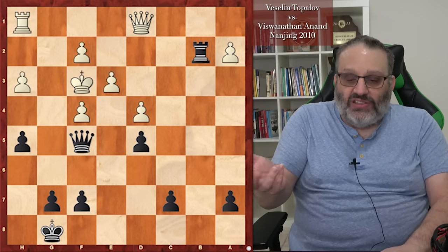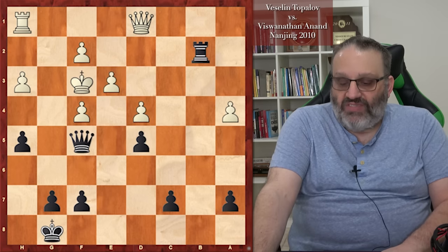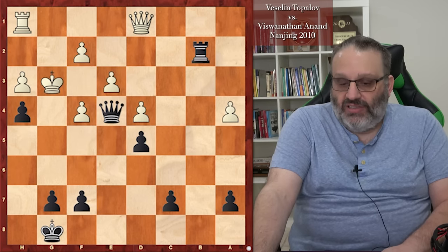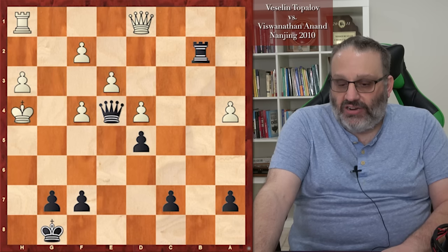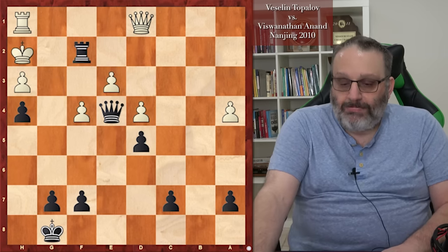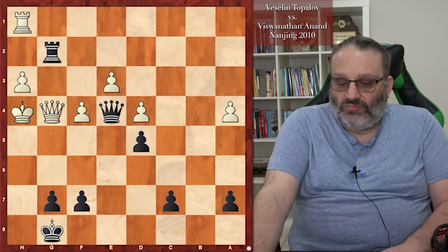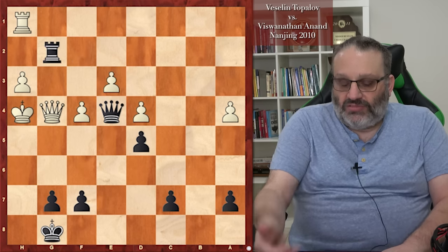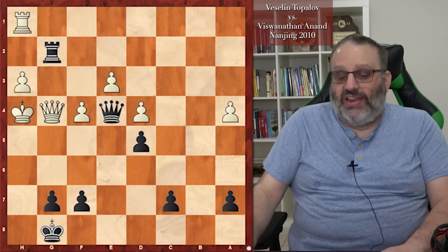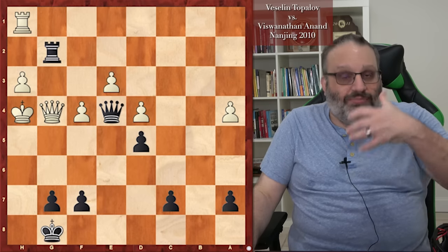F3, Queen F5 threatening the H pawn, Rook H1, check, King runs to F3. H5 — material is equal but Anand's king is much safer than Topalov's and Anand's rook is much better. Black has a rook on the seventh and White's rook is on H1 defending the H3 pawn — terrible. The game didn't last much longer. H4 check, he took. Rook F2, Rook G2, and White resigned — because he should have resigned before.